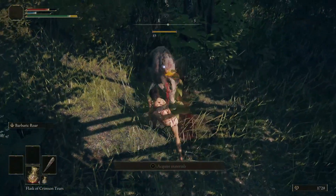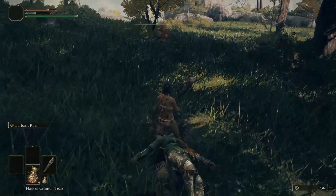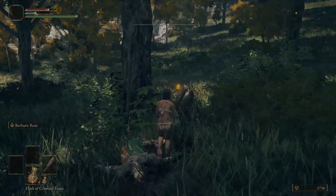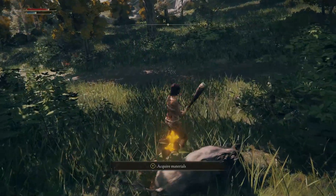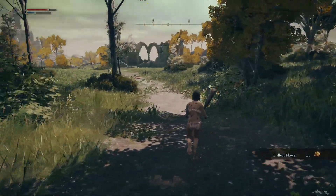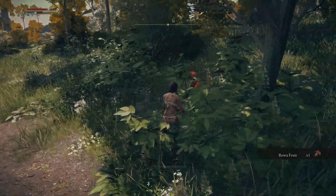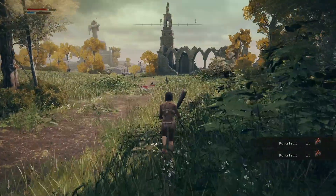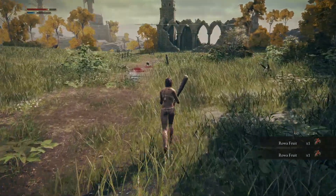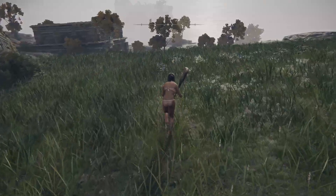My main character, where I did my full run through, she was a magic user who stayed at range, and poise damage wasn't something I had to think about — magic really doesn't do much poise damage. So this character I want to do the opposite: get right up close and personal, in their face, knocking enemies down, all the rest of it.